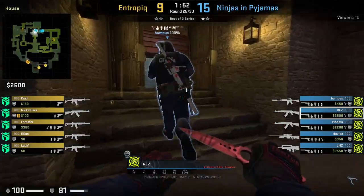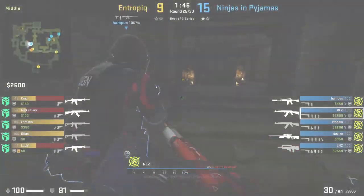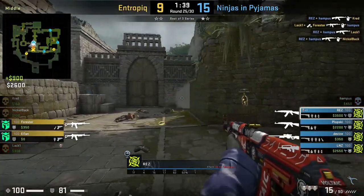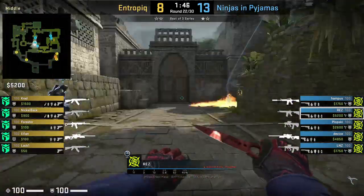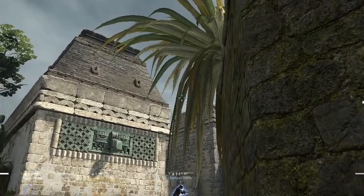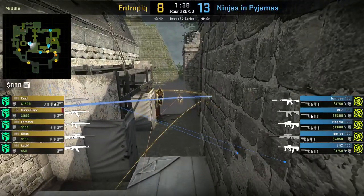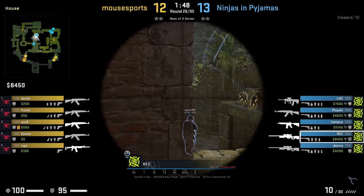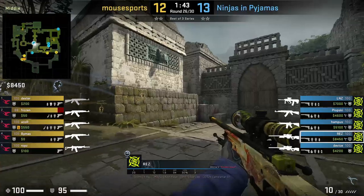Let's cover some more mid nades and setups. Rez will sometimes nade deep elbow — this nade does a lot of damage if the T's are going out aggressive, which Entropic do here, and Hampus and Rez challenge mid to stop the push. In another round, Rez attempts to boost Hampus but fails, then sets up a lane window flash for Hampus to peek off of. Inside tunnel, Rez aims at this part of the leaf, presses W and left-click-throws — you see the flash bounce off the wall. He can also just left-click-throw and the flash will pop without bouncing off the wall. Hampus also likes to go aggressive mid towards elbow and Rez will cover the lane in window by pushing up mid and holding this position.